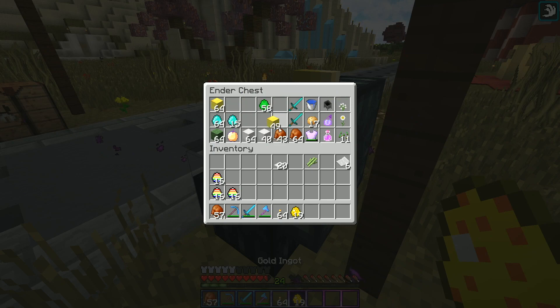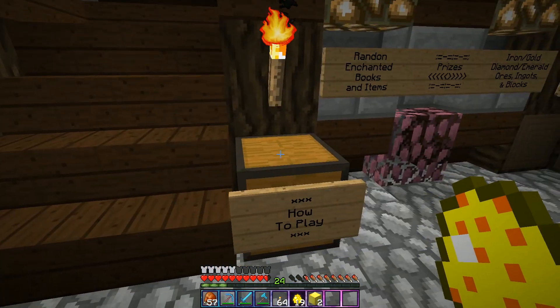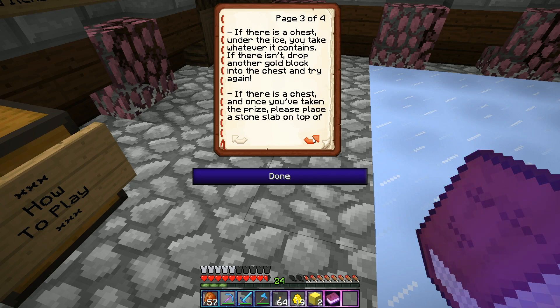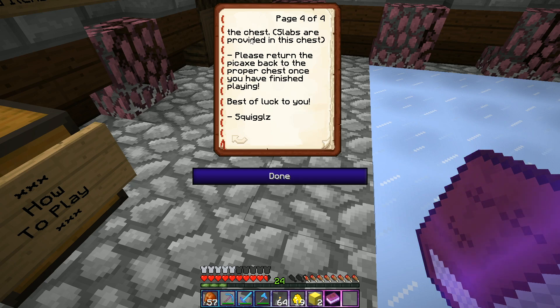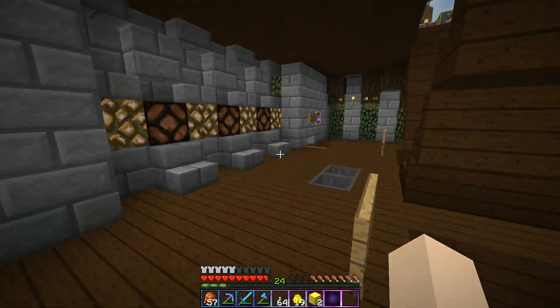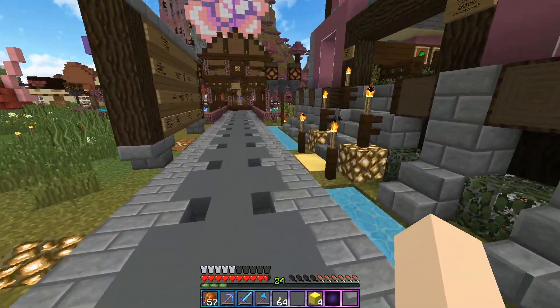I want to go check out the new Icebreaker game over at Squiggles' casino, but let me get some gold blocks first. I think it's one gold ingot to play, but let me read the instructions: 'How to play — place one gold block into the payment chest.' Oh, it's one gold block — dang. 'Take the Icebreaker pickaxe from this chest. Break one piece of ice. If there is a chest under the ice, take whatever it contains. If there isn't, drop another gold block into the chest and try again. If there is a chest, place a stone slab on top. Return the pickaxe to the proper chest once finished. Best of luck — Squiggles.' I need to combine my ingots at a crafting table — that gives me four total gold blocks, so I'll try this four times.